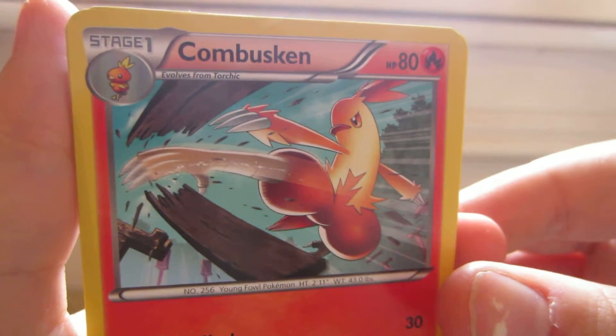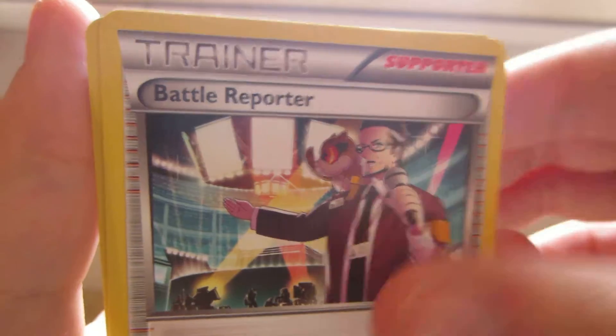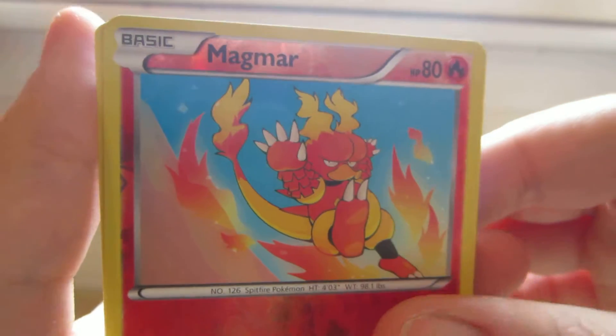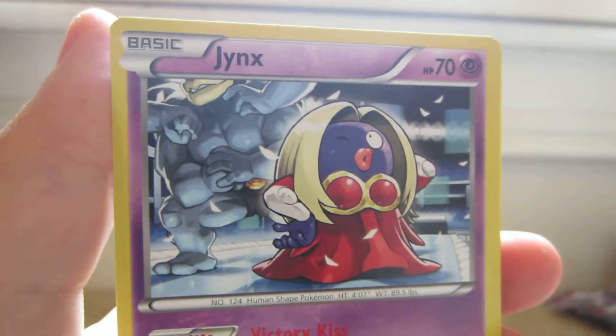Focus, Combusken, Battle Reporter, Energy Switch, Magmar Reverse, which is common, and the rare is a Jynx.